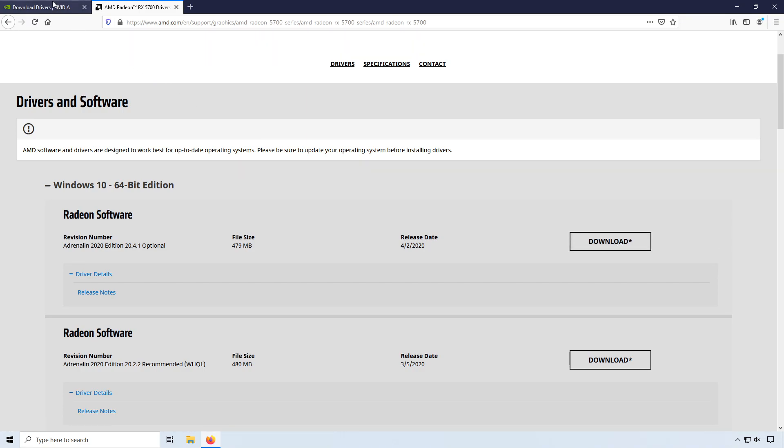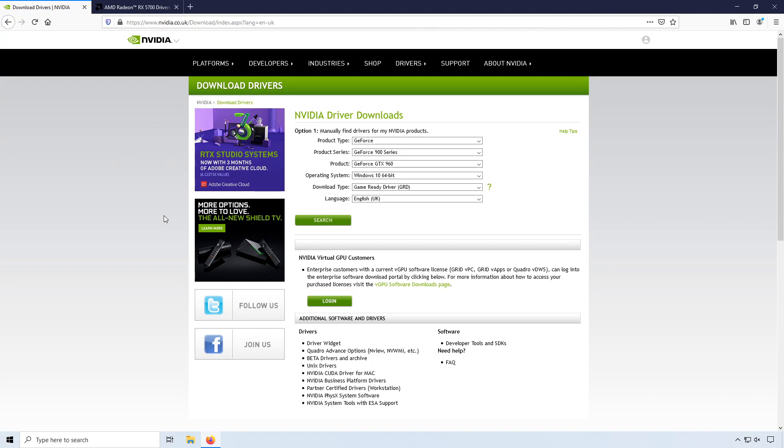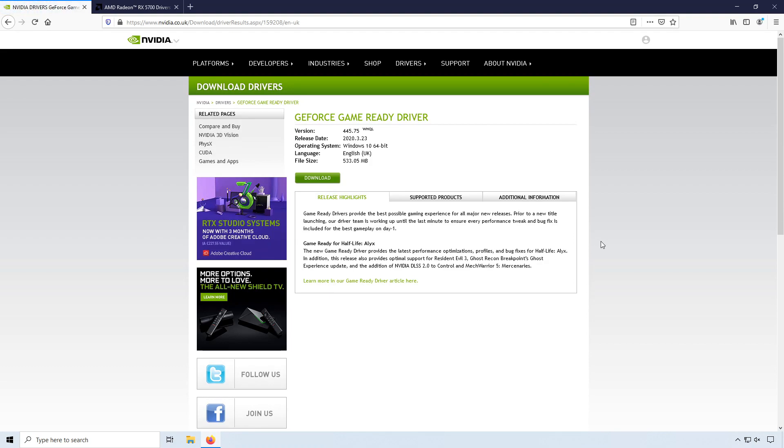The same goes with Nvidia. If you click on the Nvidia link you will end up on a page that looks like this. You now need to select your Nvidia graphics card and then press search. It will then find the latest graphics card driver for you. You now need to download and install the latest driver. Once you have finished updating your graphics card drivers, go ahead and restart your PC and then launch Warzone and see if that has helped fix your frames per second problem.